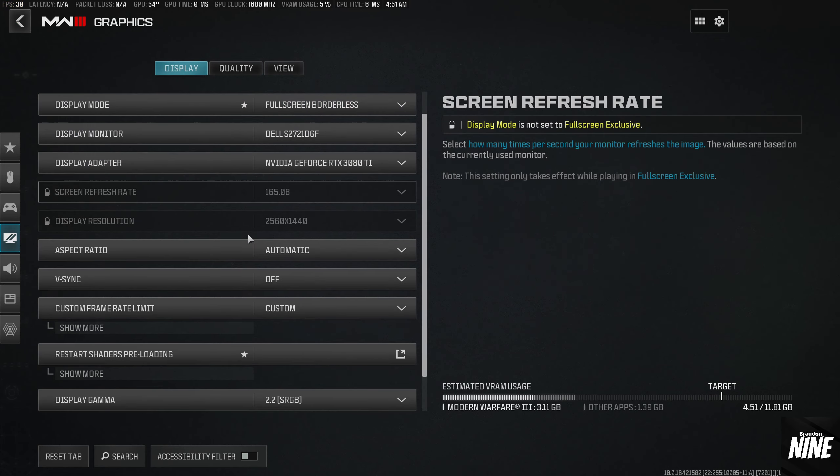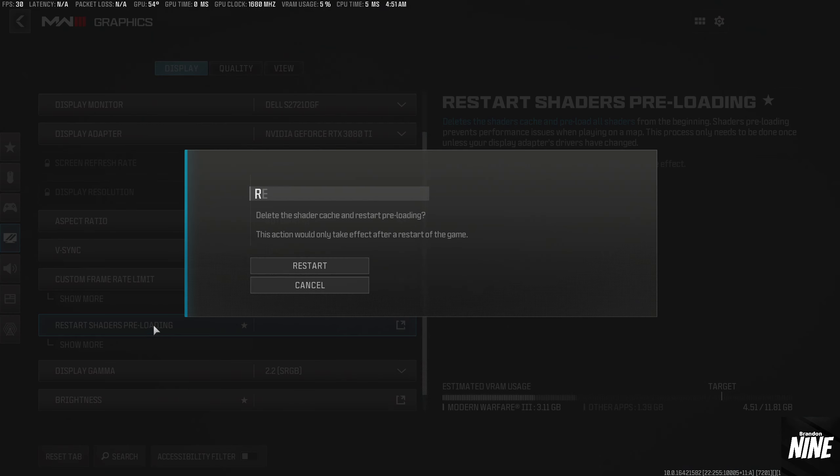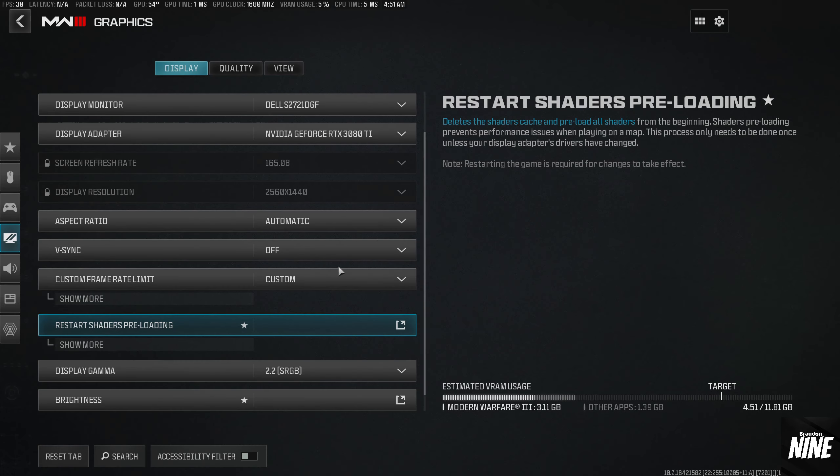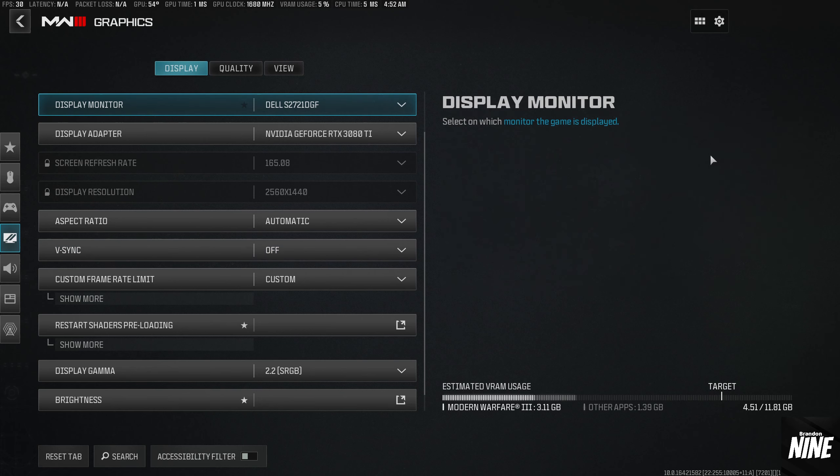Just to reiterate because it's so important: once you have all those settings applied, go to restart shaders preloading, click on it, and hit restart. The action only takes effect after you restart the game, so close it and relaunch. At the top left you'll see shaders loading from 0% to 100% with a pop-up on the right side. Once it finishes and disappears you'll get a notification that shaders are done — that's when you want to play, not while they're loading or you'll lose performance.